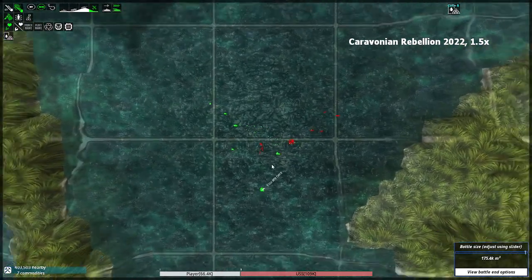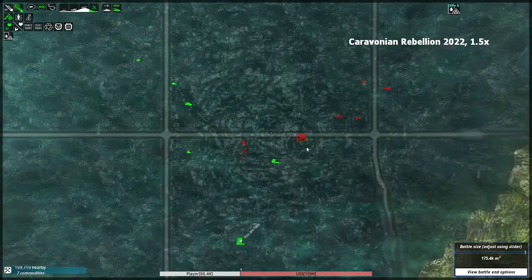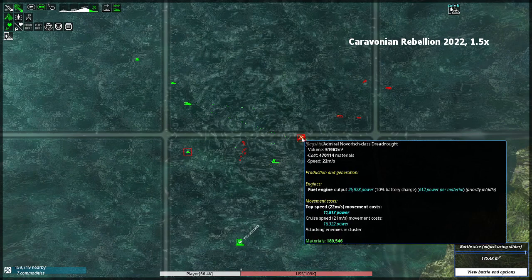Alright, here's the battle for the ages. It'll probably be very laggy, but let's see how it goes. It may have been a very bad idea to be putting two of the enemy's fleets that are named, including a so-called dreadnought, even though it looks like it only costs as much as a cruiser.